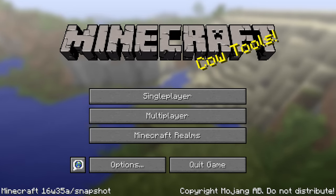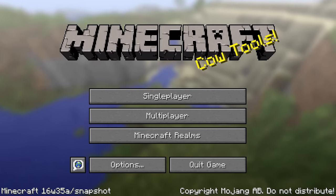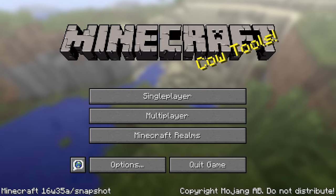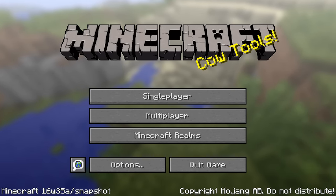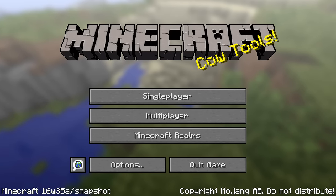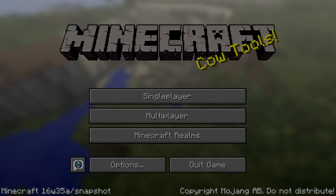Ladies and gentlemen, a couple of days ago Mojang released 16w35a, a snapshot for the development of Minecraft Computer Edition 1.11. This version contains some changes but also a whole lot of bug fixes. I am SlicedLime and I am here to take you on a guided tour of this snapshot.